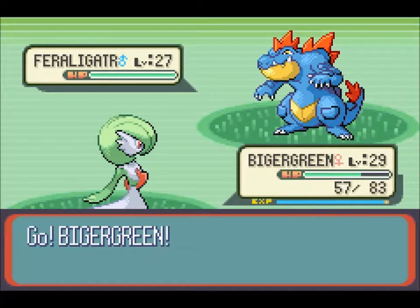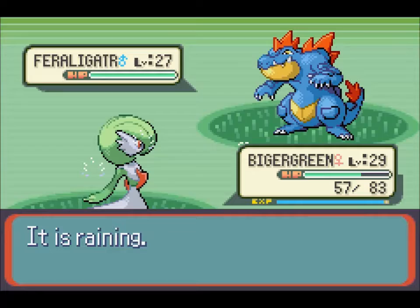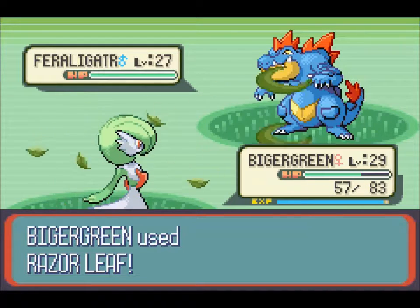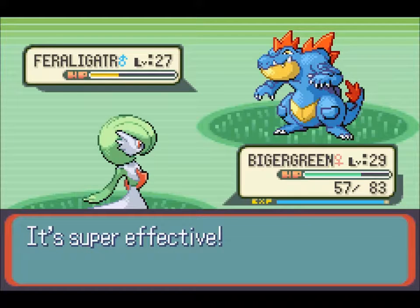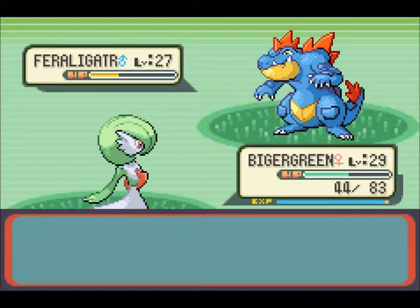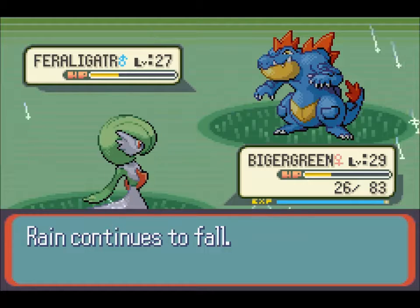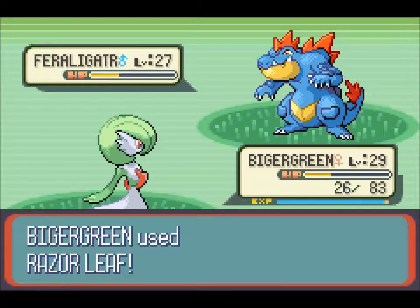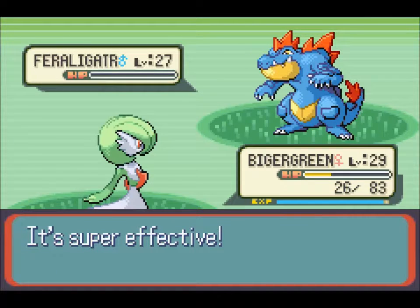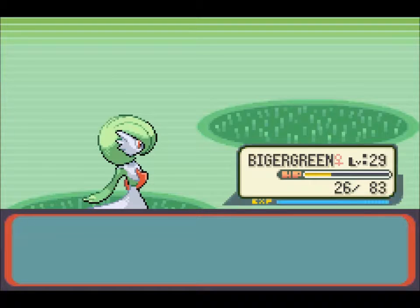A Feraligatr? Level 27? This thing, I think it's defensive. And it'll only have Stav Water. Being third form evolution, it'll probably give a lot of EXP, so let's kill this. And it has Comet Punch — don't kill me. I've had two deaths in the base game because of Arm Thrust — it hit five times with one crit. That was super annoying.